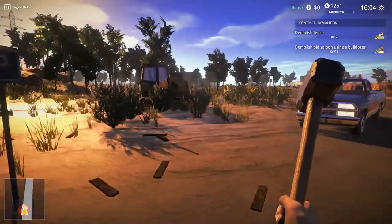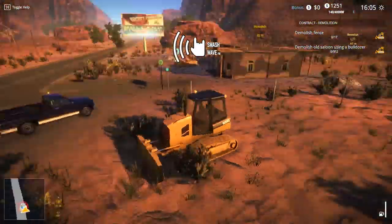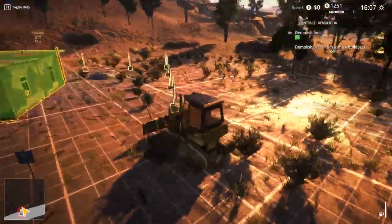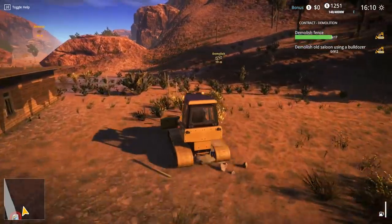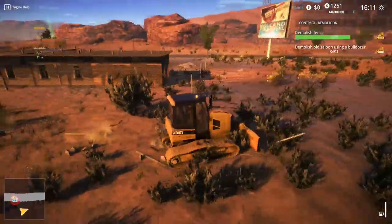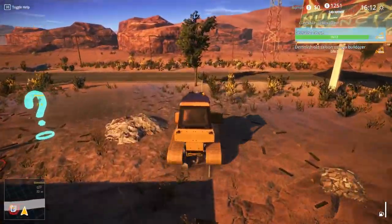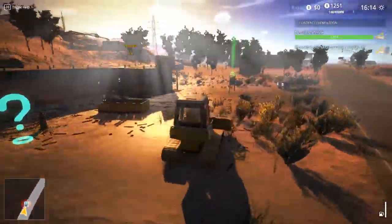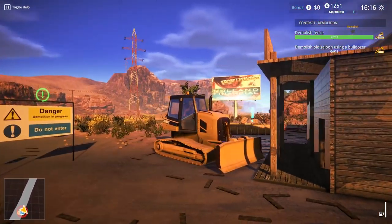Demolish old saloon using a bulldozer! Show me where that fence is - oh right here's the fence, all the way around it. That's easy enough. Demolish some of this stuff right here - oh yeah, just driving in line. Back it up - let's see what happens when we demolish this saloon. I'm kind of excited to demolish this. Let's get a nice cinematic shot of this happening.